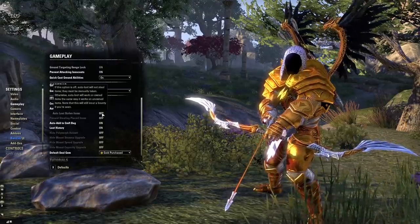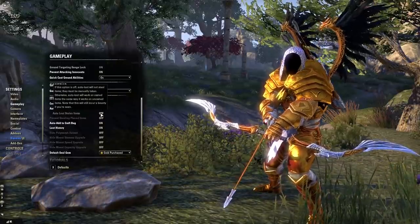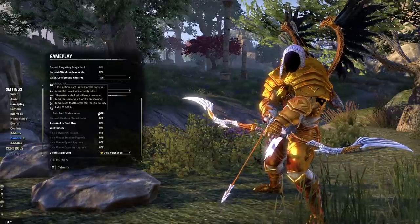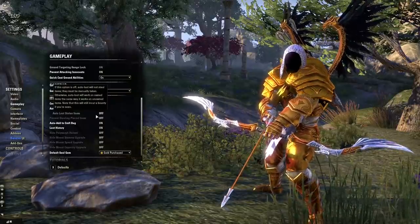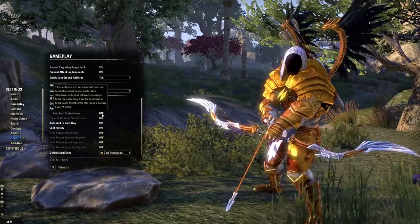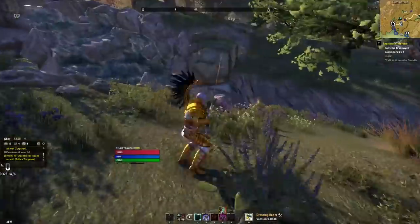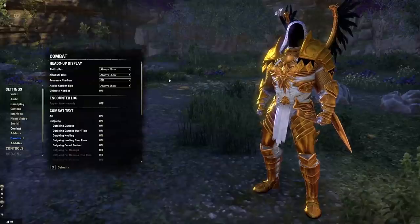Next up under gameplay we have Auto Loot — this is an amazing option to turn on if you have ESO Plus. If you don't have ESO Plus you might be a bit strapped for bag space, so you may want to choose what you loot. Otherwise, this is going to be a huge time saver when you're running through a dungeon trying to keep up with your party — anytime you walk up to something you've killed it will automatically loot it for you.